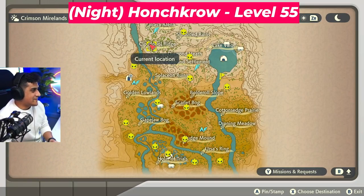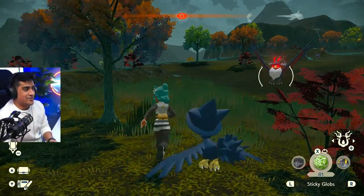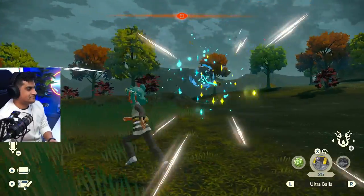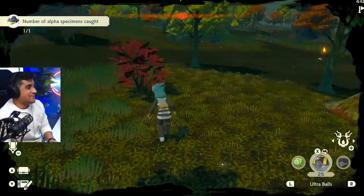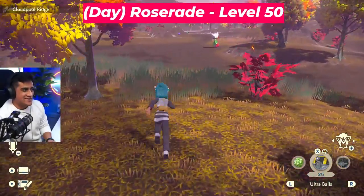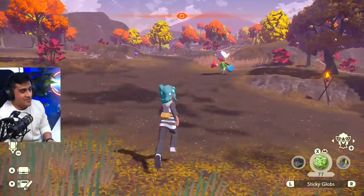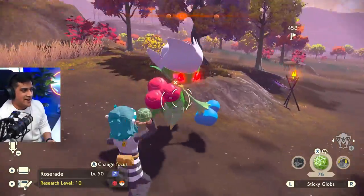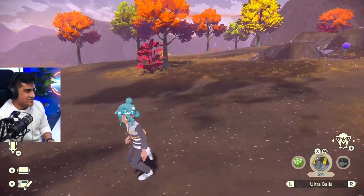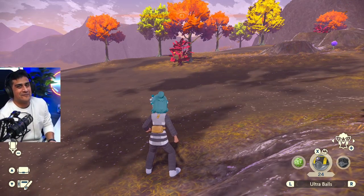As you can see, there is a Honchkrow just sitting over here menacingly. This thing doesn't spawn during the day — it's a nighttime spawn. Luckily, as we were catching all these Pokemon, it became night. It's the first alpha Honchkrow I ever caught. Nighttime: if you go to sleep and come back during the day, instead of the Honchkrow, you're going to see a Roserade here. You don't have to exit the zone — you literally just have to switch the time of day. This is the second time I've stunned a Roserade. Number caught: two out of two.